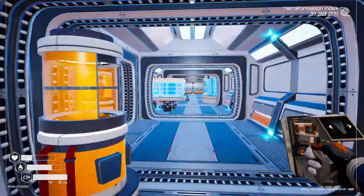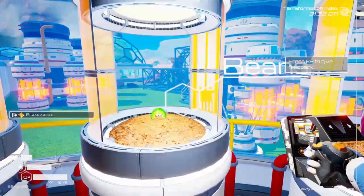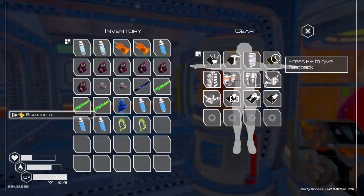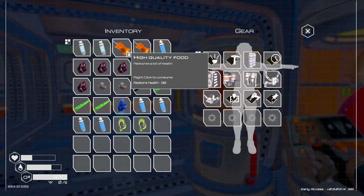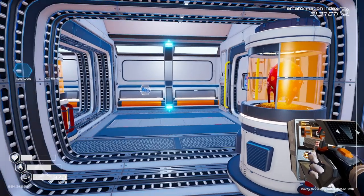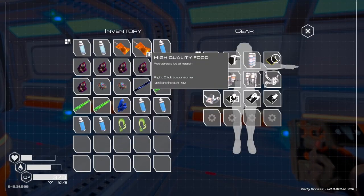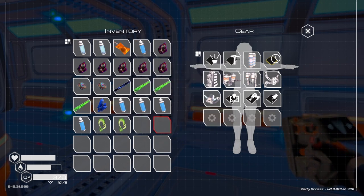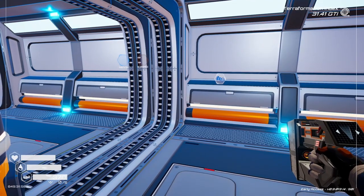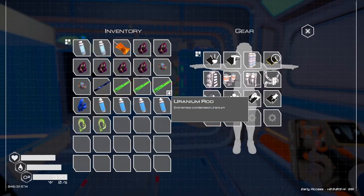Okay, we are back. Planet Crafter. Let's grab something to eat here. I could use one of these. Because I can't always make more. There we go. Let's see what we're going to build this time.